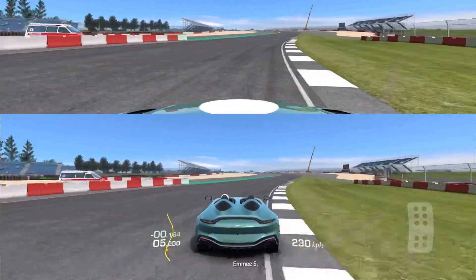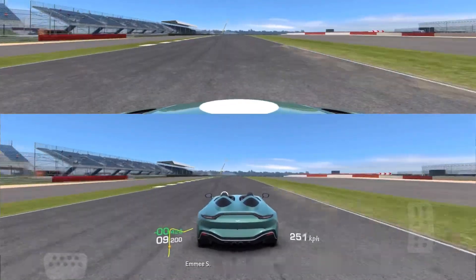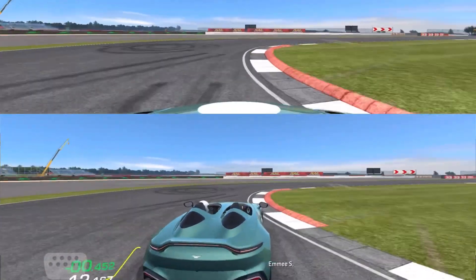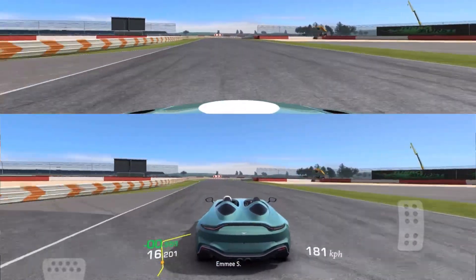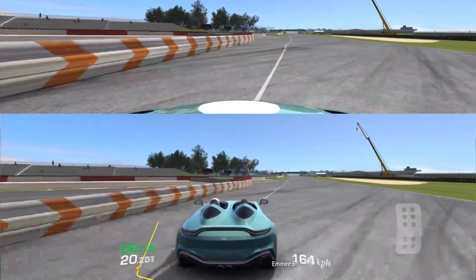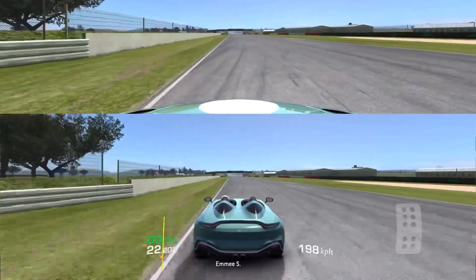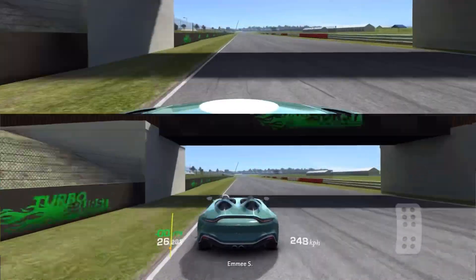Very short braking point here — I'm really pushing the limits of the car and the track. Then heavy braking as I get ready for the sharp corner, not an easy one. Got to really set up the next corner. This one's critical. Watch where I'm driving — this is not off track. If you're not using that part of the track, you're probably giving up a half second or more.